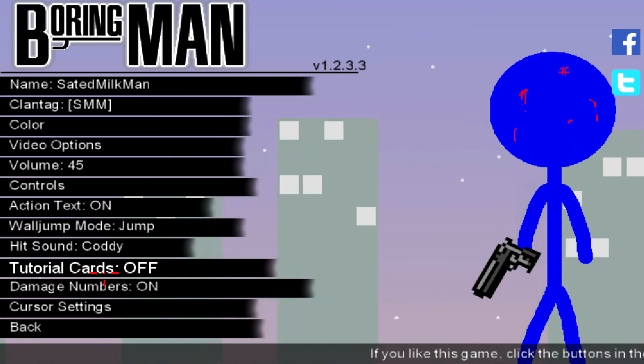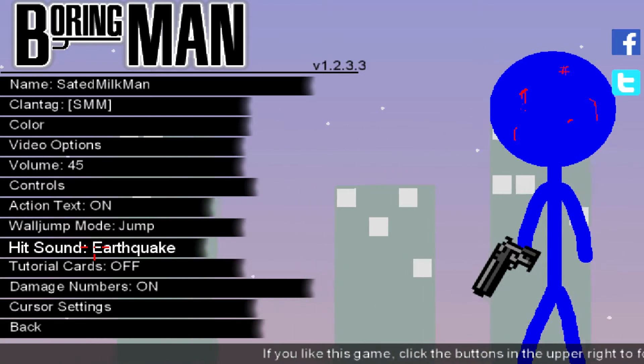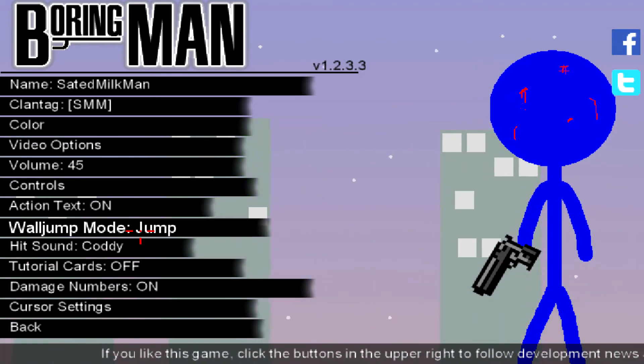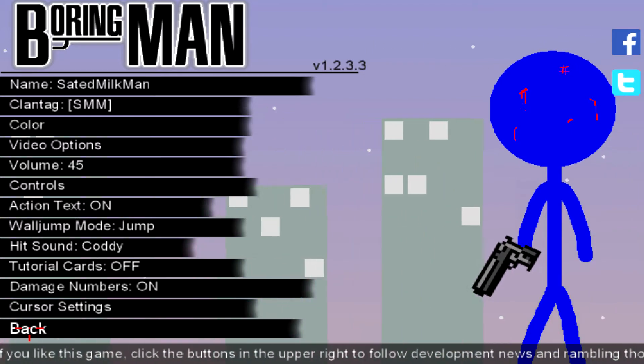It sticks out nice and well. It even lets you change the hit marker sound — so earthquake — and that's the one you're probably all used to, which is Kati. And your wall jump mode, which I don't get into that, but just a bunch of different settings.